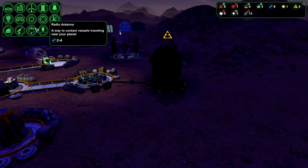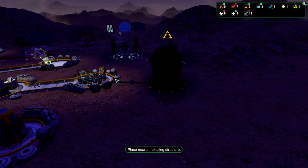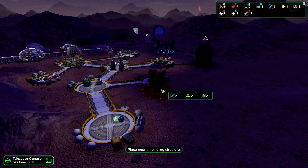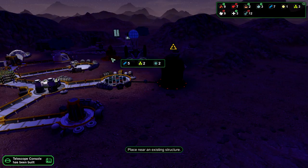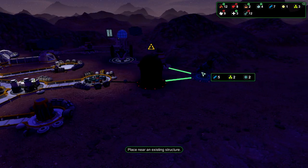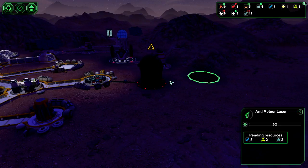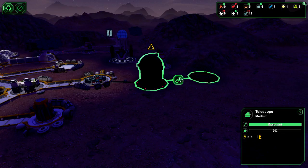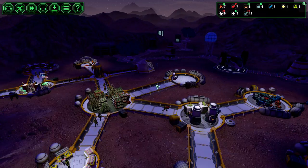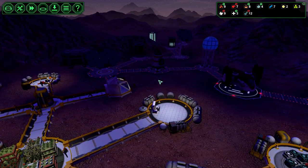Lasers. Antimeteor laser. Now I'm guessing this needs to go in the centre somewhere. But it doesn't necessarily have to be connected internally. So we could probably build it over here somewhere. If we put it there, it might as well connect to that. And then that can keep an eye on the skies over our base and shoot down any meteors as and when.